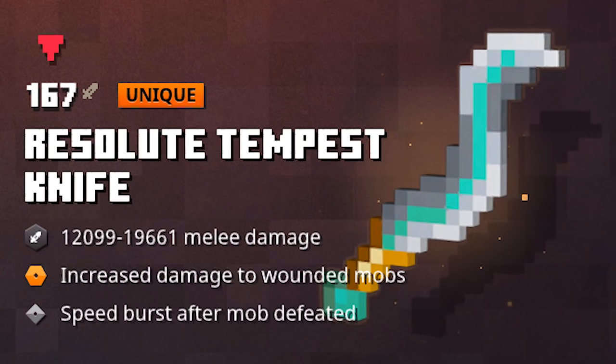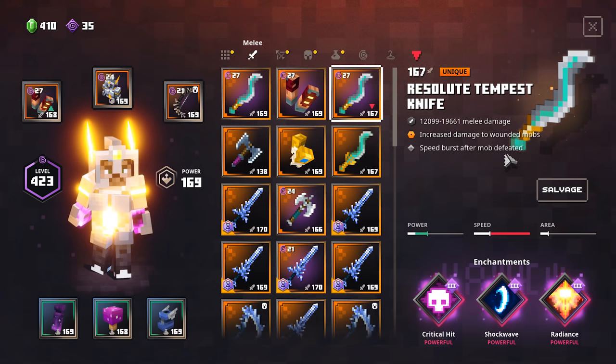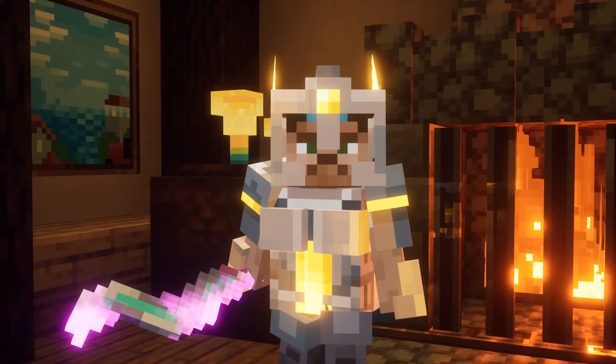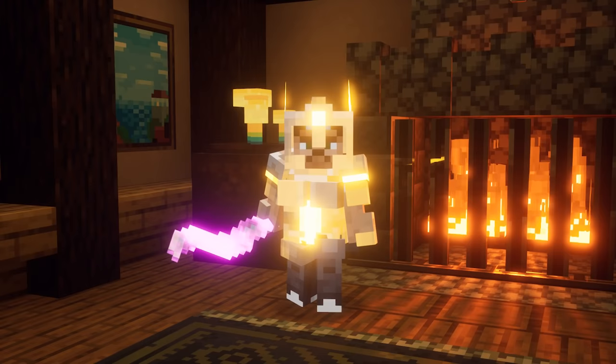What I also really like about this weapon is that you have a Speed Burst after mobs defeated. So this one has two very interesting built-in enchantments. The Speed Burst after mobs defeated is not only interesting for speed running — where you take down one mob after the other — but it could also be very helpful in situations where you try to escape. So you could dash from one mob to the other. And if you have, for example, an Illusioner or Pillager placing Ice Blocks above your head, you will be able to escape a lot easier with some extra movement speed. On the highest Apocalypse Plus difficulty, mobs also move very quickly. So having an extra movement speed burst after you defeat a mob can definitely be very powerful — don't underestimate this ability.